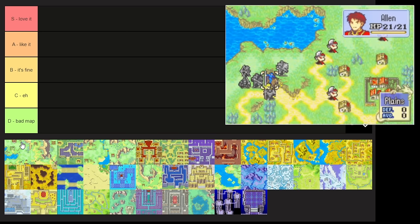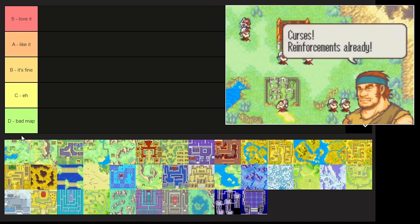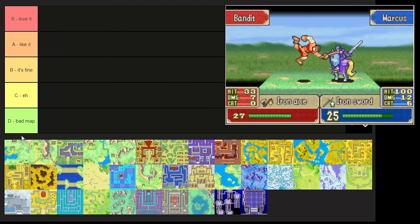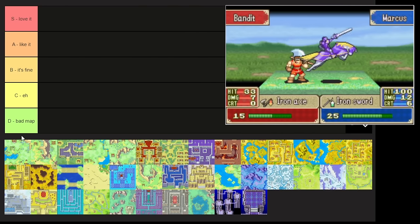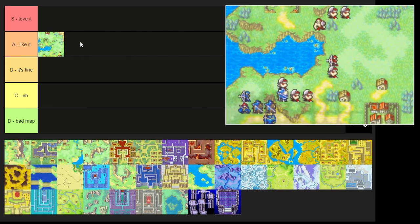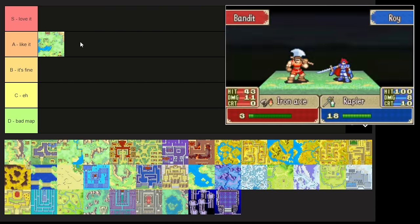Chapter 1 — I think this map is good for what it's supposed to do. When people talk about map design they'll mention side objectives like chests, villages, and reinforcements. Chapter 1 has none of that, but it's still good because it introduces the player to the game, the units, and the gameplay. There's only one mild threat on a village in the bottom right — a brigand starting on a destroyed village, introducing the concept of saving villages. Other than that, you just need to learn the weapon triangle.